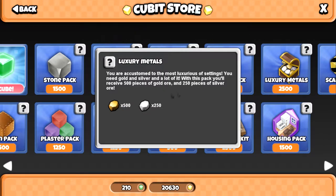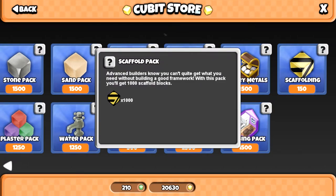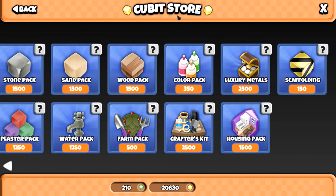The luxury metals pack in my opinion is super pricey. Some people were worried that these packs were going to hurt shops and miners - people who can't afford to buy cubits and instead mine gold and sell it on to shops. But this one - I can't see anyone buying it unless they're really desperate. Like 500 gold, gold goes for about 3 cubits each so that's 1,500, and silver goes for 1 cubit each. I won't be buying the luxury metals. Scaffolding has gone up a little bit in price - there have been some increases and some decreases in price overall.